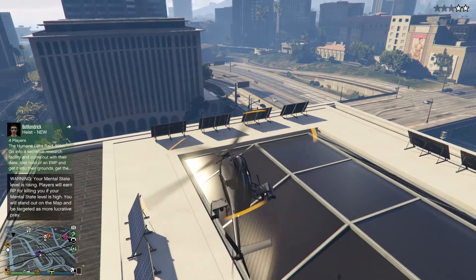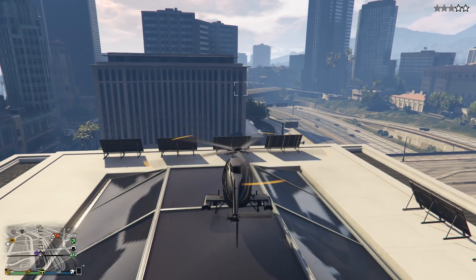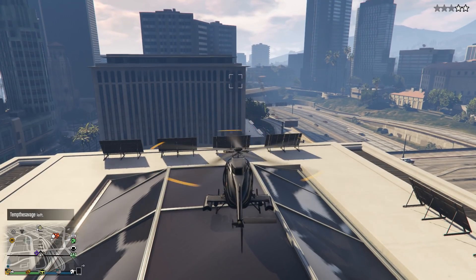Try not to get anything higher than two stars, because if you get anything higher than that, helicopters will come looking for you and this method will not work. Once you get two-star cops, all you have to do is land your helicopter on top of this building.